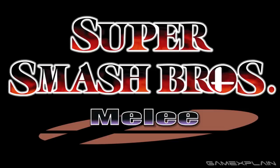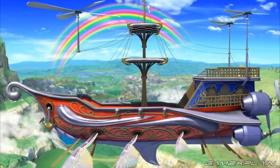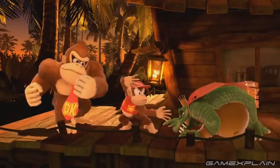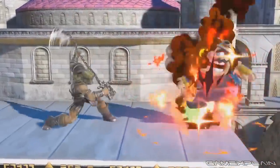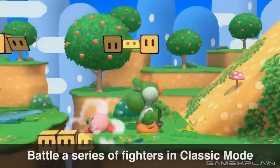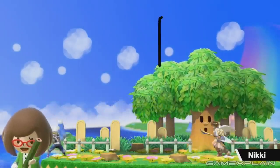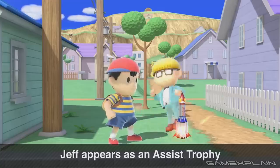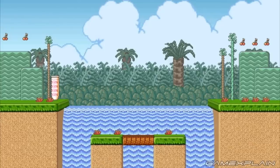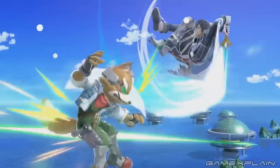Onto Super Smash Bros Melee: Princess Peach's Castle, Rainbow Ride, Congo Falls, Jungle Japes, Great Bay, Temple, Brinstar, Yoshi's Island Melee — there is another Yoshi's Island and this is the only stage that doesn't change its name — Fountain of Dreams, Green Greens, Corneria, Venom, Pokemon Stadium, Onnit, Mushroom Kingdom 2, Brinstar Depths, Big Blue, and Fourside.